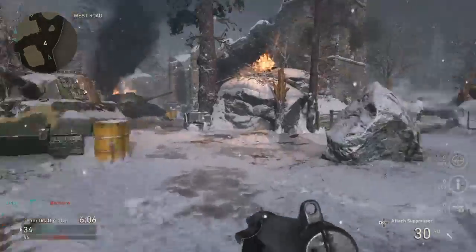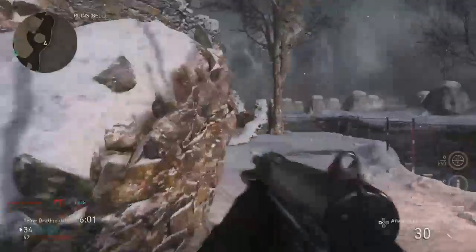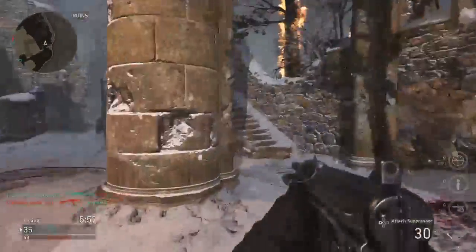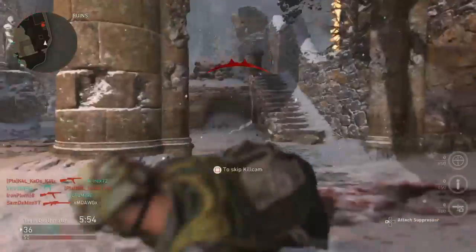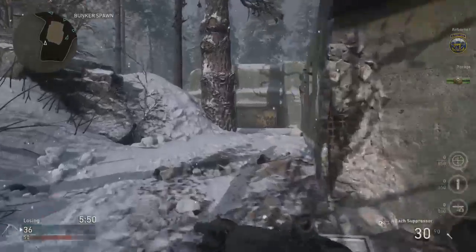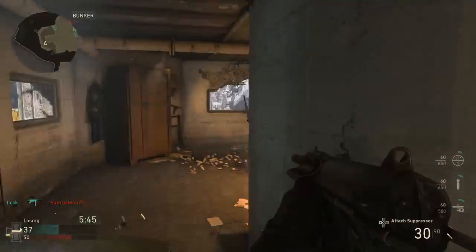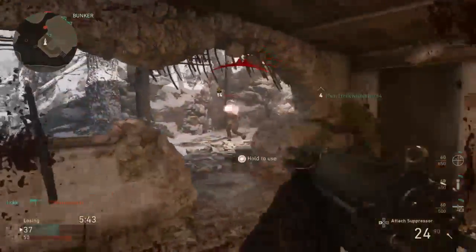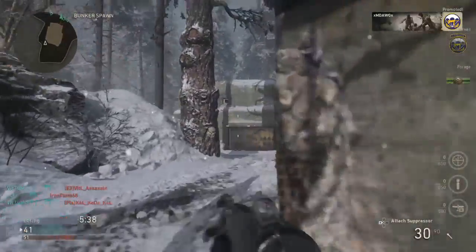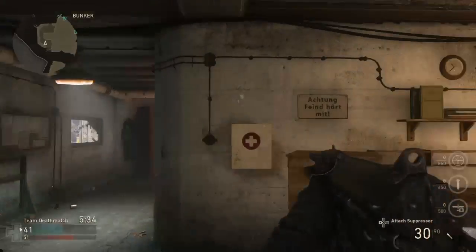You know it's Call of Duty when you run from your spawn point and someone immediately shoots you. I was just to the right of him, and there are times when you've got to be confident with hip firing, especially with a gun like this. It's kind of ridiculous to feel like you have to aim down the scope or iron sights every time — that's something I definitely need to work on.